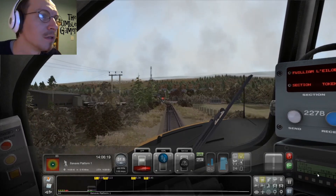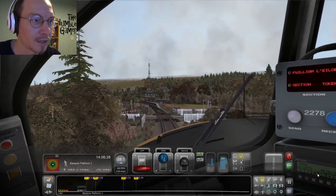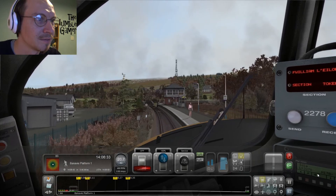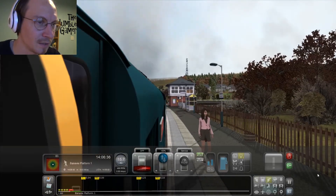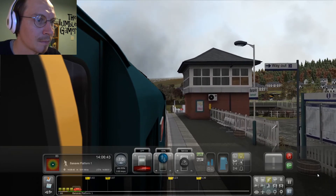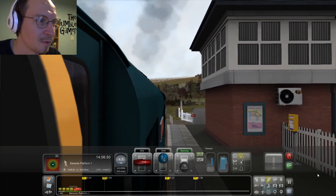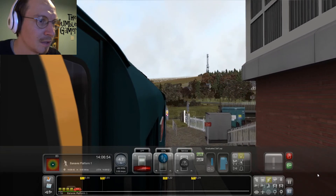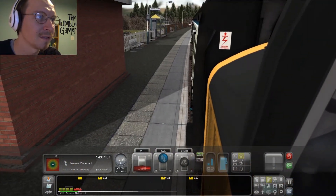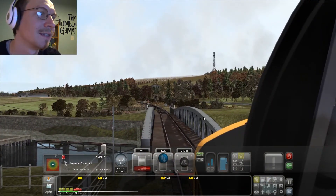I'm sure I've missed about five whistle boards. Next bit of brake — spectacular bit of brake. So this is Banavie. I'll stick my head out the window so I can get a better view. Put a bit more power on just to get us a bit further on the platform. Graduated self-lap — and that should be pretty good, I reckon. And we're on time as well. Nicely nice. Doing pretty well.